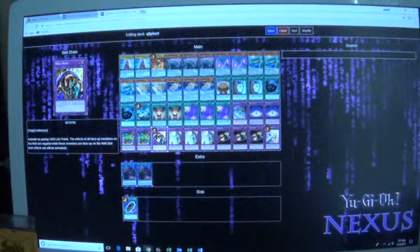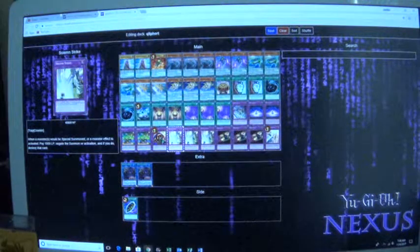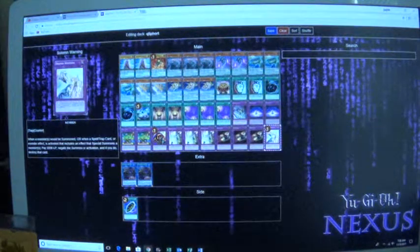Skill Drain is really quite good because if these guys' effects are negated, their attack goes to 2400, which is really nice. Three Storm Strike, three Dark Bribe, and one Warning. That's basically it for the Creeport deck profile.